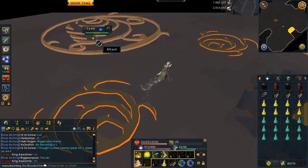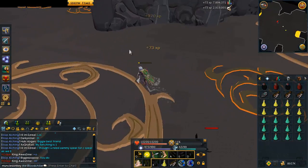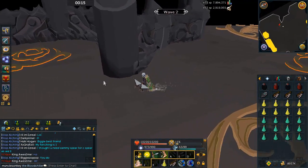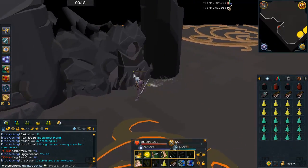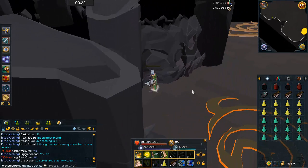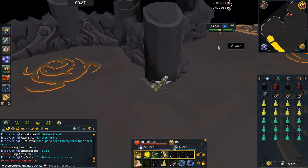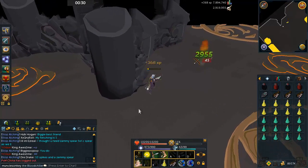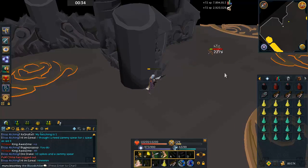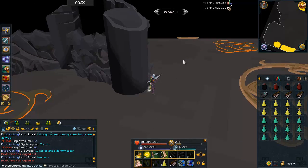When you first enter the Fight Caves, for the first 30 waves there's not really a whole lot to worry about if you're a decent level with at least ports armor or better. With Obsidian Armor you'll have absolutely nothing to worry about, especially with Soul Split. I personally didn't use Soul Split at all during this Fight Caves run, and I would have been completely fine without it — the main reason being this Obsidian Armor with its huge damage reduction. That's why I highly recommend picking it up.